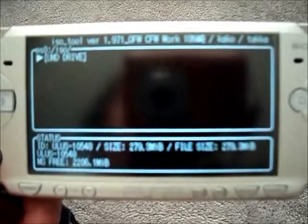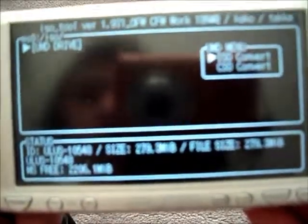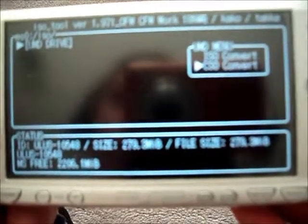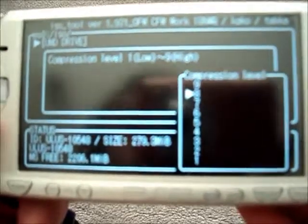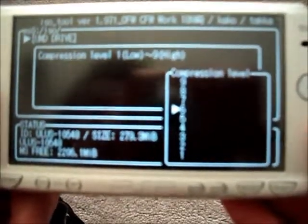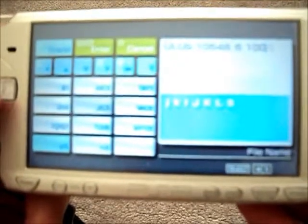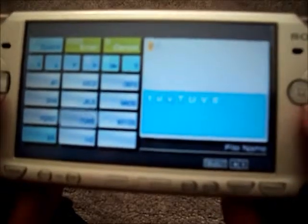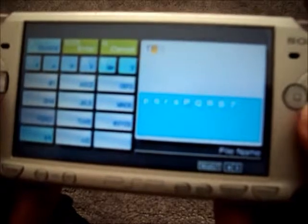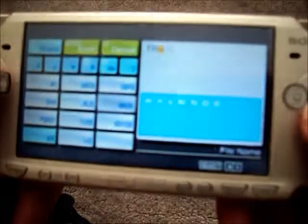So you click UMD drive — that's of course where the game is. I will convert it to a CSO and do a compression level 6. Threshold 100%, and threshold 100%, and then here you type in the game name, unless you want to keep it as those random letters and numbers that are the ID of the game, but I changed mine to the real name of the game.